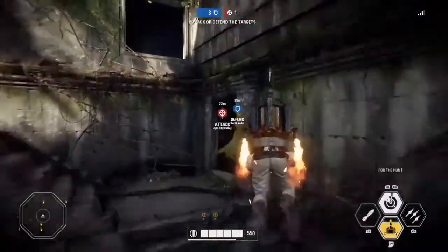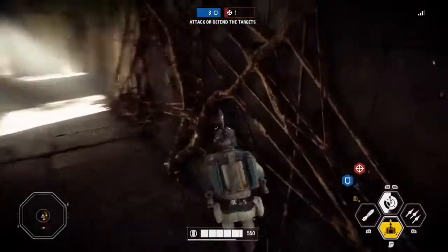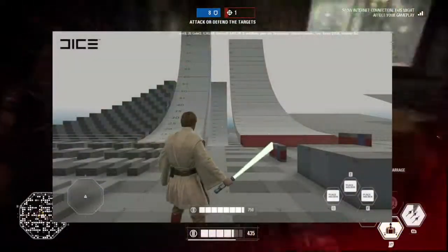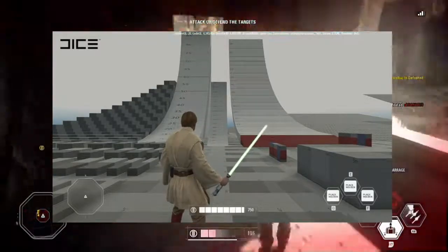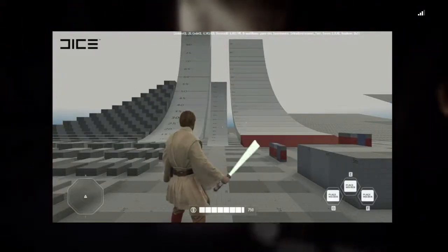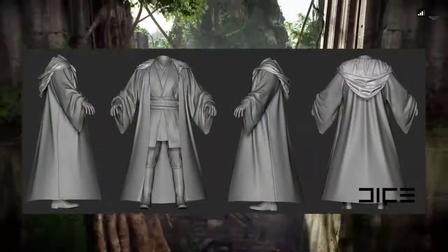Before we sign off, we thought we'd give you a behind-the-scenes glimpse of some work-in-progress shots of Obi-Wan Kenobi — an early test of Obi-Wan Kenobi's idle animation. Please note that this is from early in development, and when he arrives, he will be wielding his blue lightsaber. Here is an early work-in-progress look at Obi-Wan Kenobi's Jedi robes.